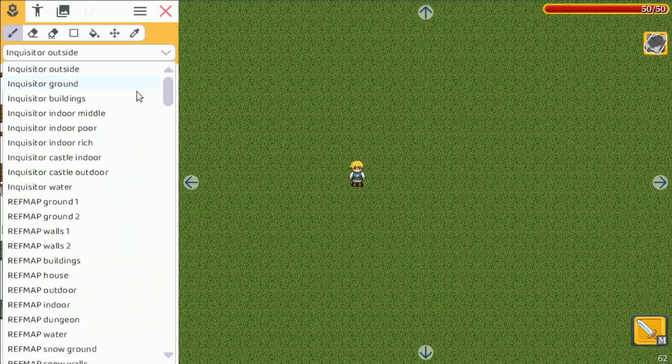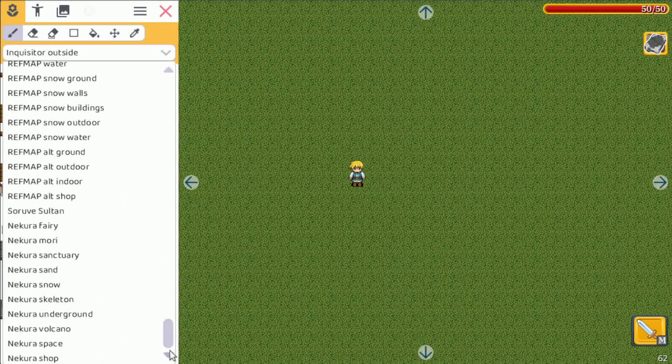If we go here and click on the tileset, we go all the way down and you can see I added the Skeleton, Necura, Underground, Volcano, Space, and Shop tilesets.